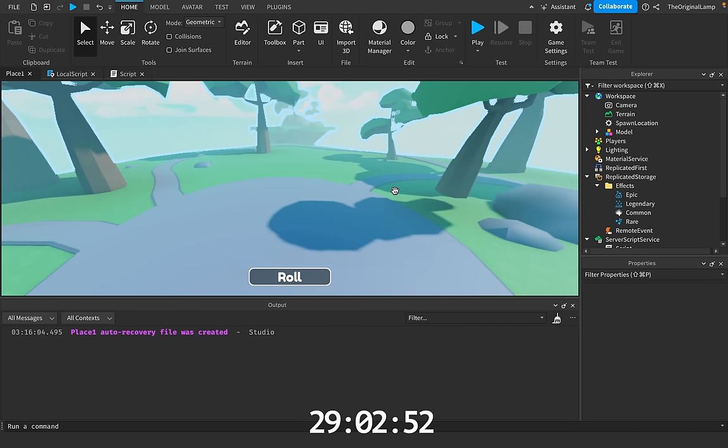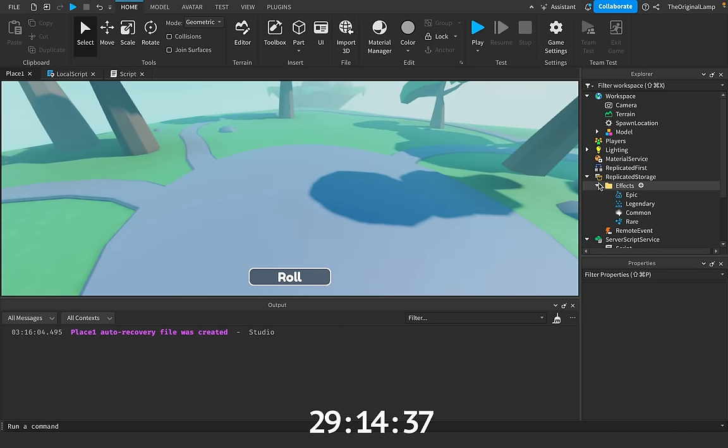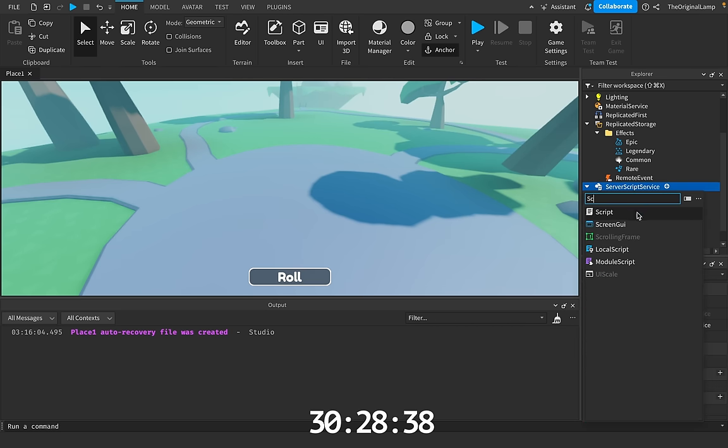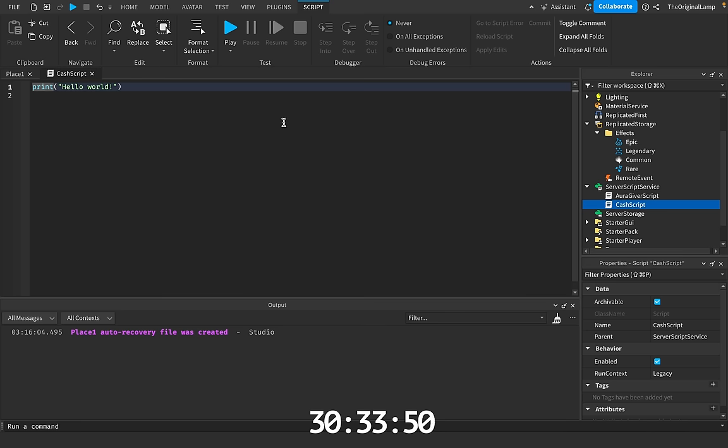What I'm thinking we can actually do right now is create some sort of sell system. Imagine you really want to get the legendary but you just can't. Something that would be kind of cool is — the player keeps on rolling different auras, and what if we had a sell button? The player can click the sell button, which will get rid of their aura but give them a certain amount of cash in return. The player can then use that cash to maybe purchase an aura or something. So I'll call the one we have right now the aura giver script, and then I'll make another script — I guess, cash script.